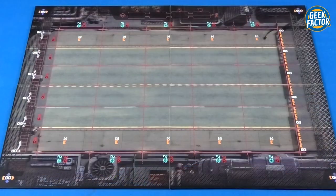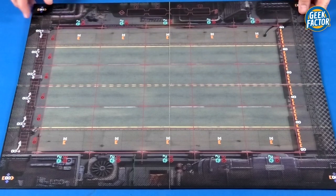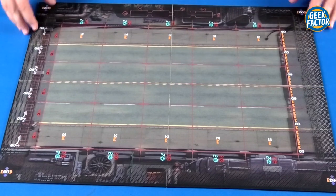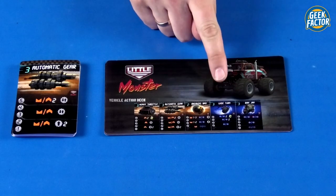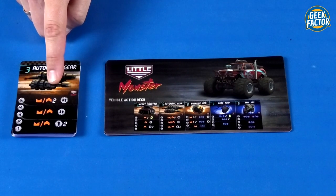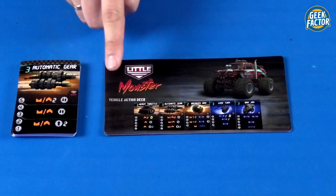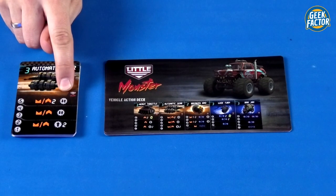Let's begin with the setup. First, put the game board in the middle of the playing area. The board is actually two-sided, so first decide which side you want to play on. Take all of the vehicle boards and place them in a stack nearby. Then take all of the vehicle cards and separate them into decks corresponding to the appropriate vehicle boards — you can see the name of the vehicle right on the cards.